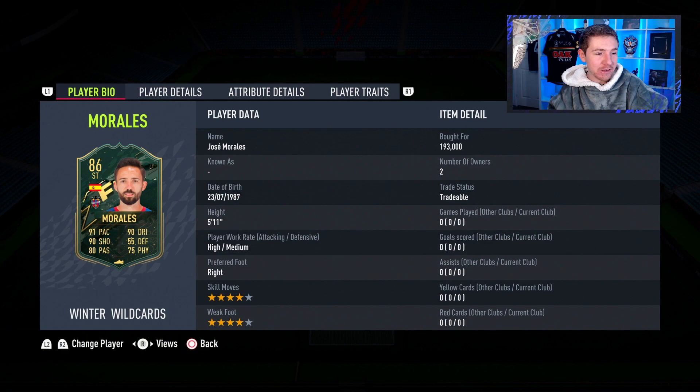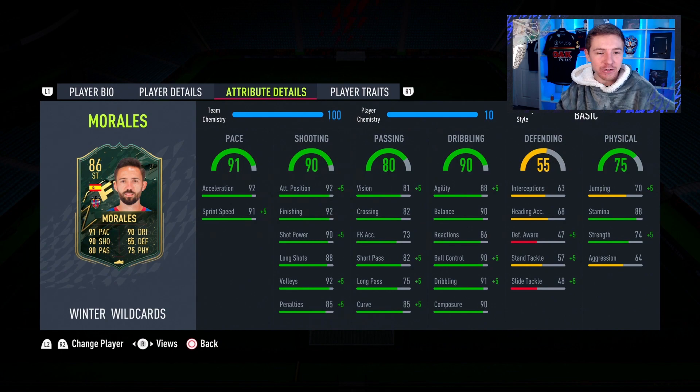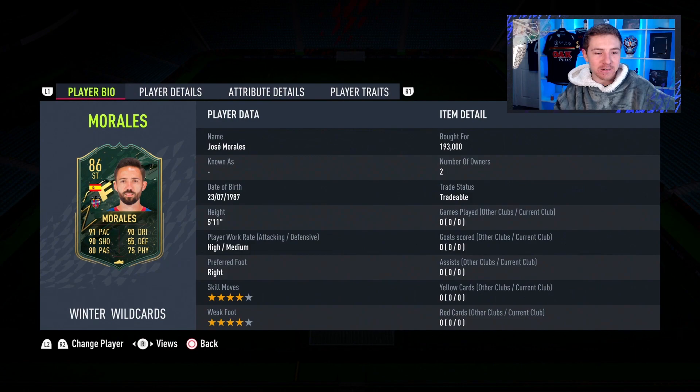Welcome back to another video and welcome to this Morales review. This card in my opinion looks great, at least on paper anyway. 4-star skill moves, 4-star weak foot, high/medium work rates, a couple of good traits too, and some very good in-game stats — especially in that shooting section where we can see high stats for positioning, finishing, and shot power. On top of that, he also has 90 composure.